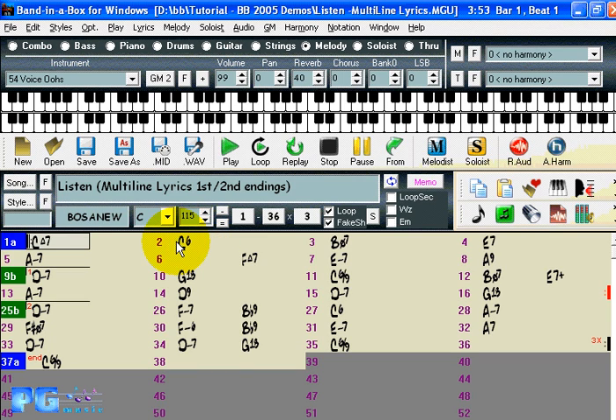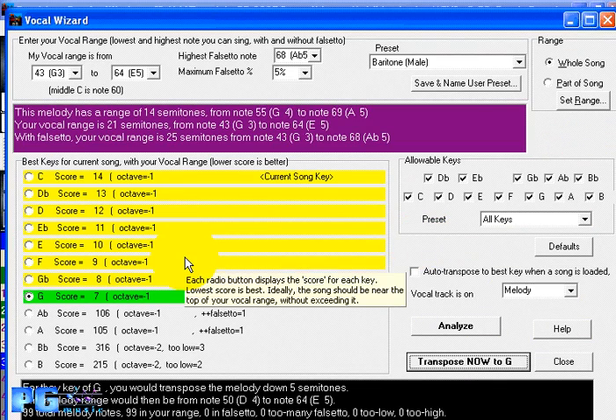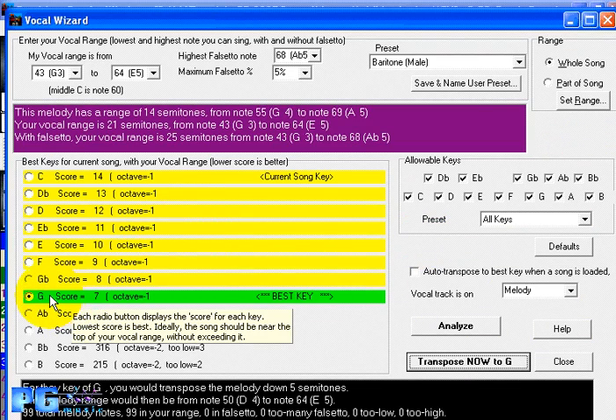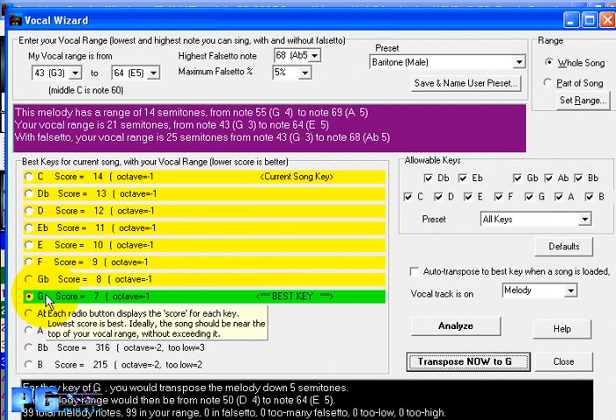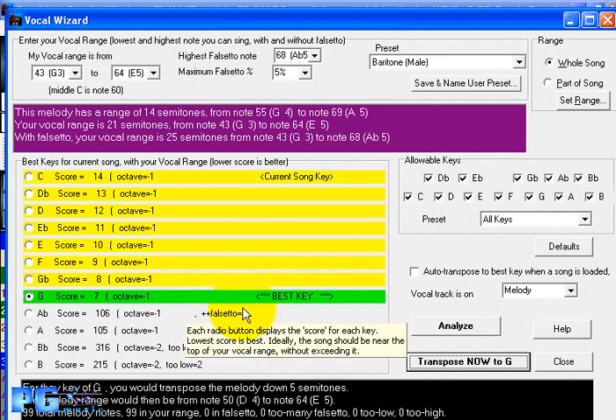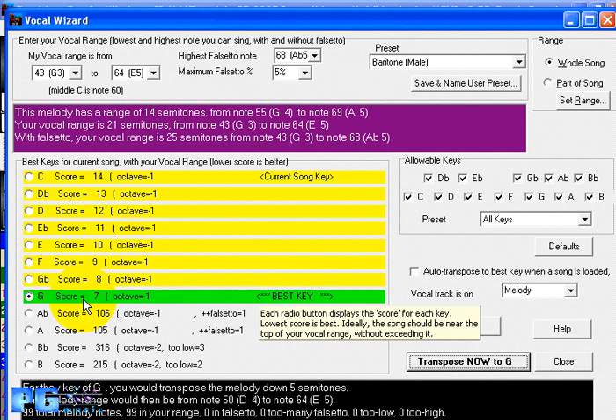Band in a Box has a new feature called the Vocal Wizard, launched by a button on the main screen. It helps you choose and transpose to the best vocal key for your song. The song must have a melody because that's what Band in a Box uses to analyze the vocal track. The wizard tells us that the current song key of 'Listen' is C, which is not the best key to sing in. It highlights in green the determined best key, which is G for this particular song.